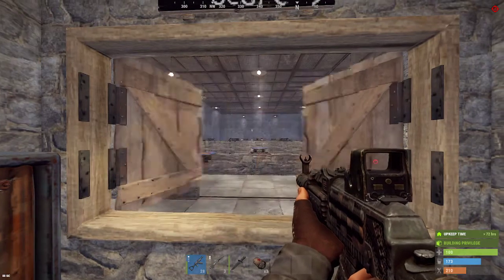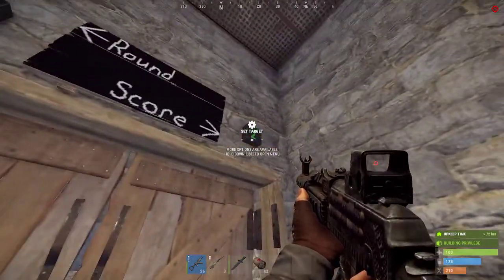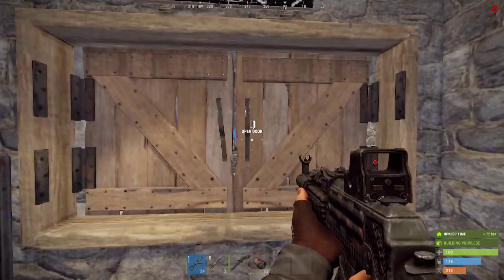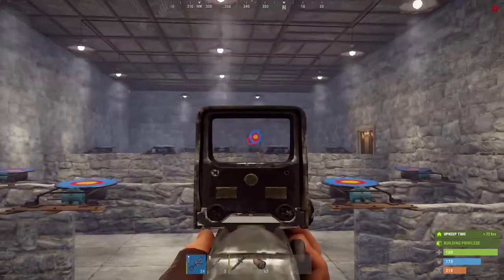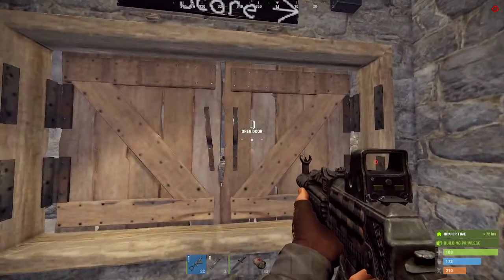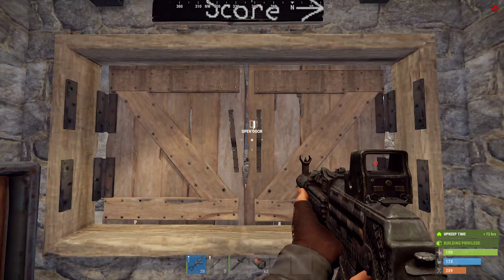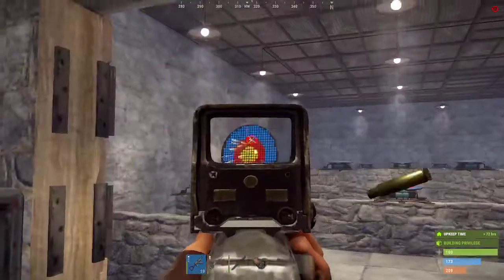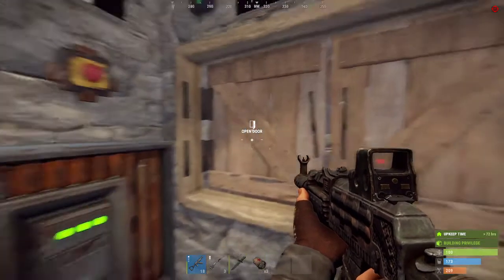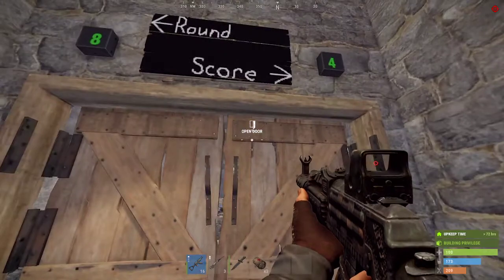On the two-second mode, targets reset, the door opens, and you've got two seconds to down a target. The way this system works is that as soon as the doors start to close, the scoring turns off. This is a round counter — it tells me when a new round starts. This is my score counter — it tells me how many I've downed. The reason the scoring cuts off when the doors start closing is so that the doors are completely open the entire time scoring is active, so you're not losing shooting time while the door is closing.